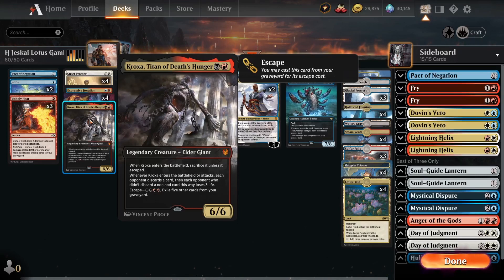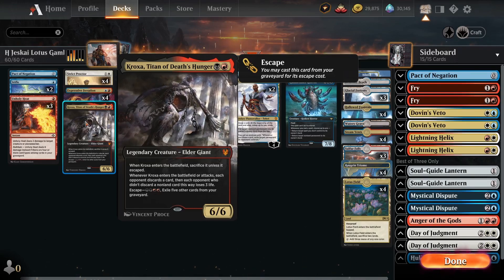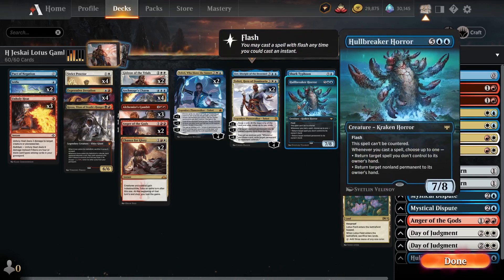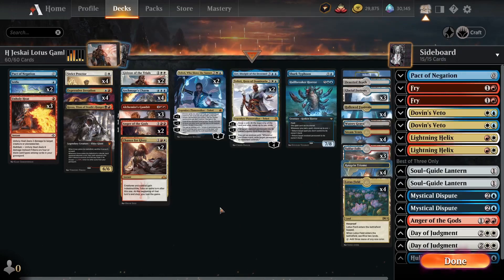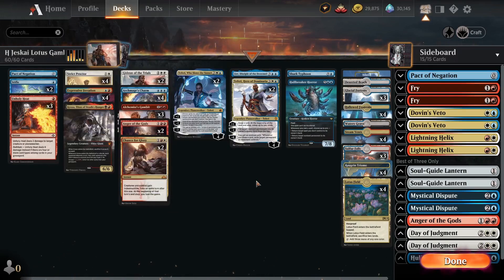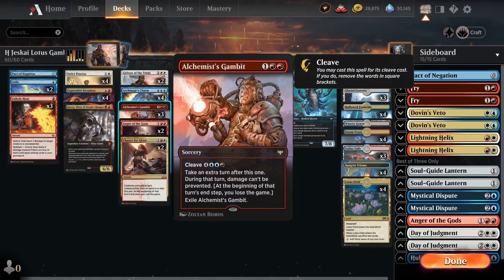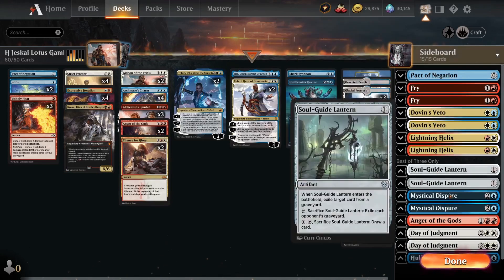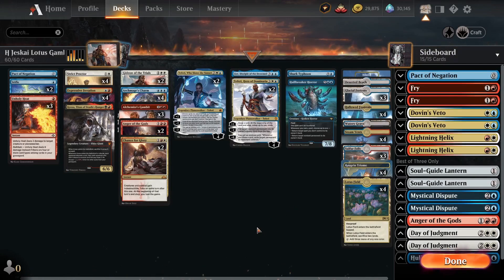We get the 6/6 creature onto the battlefield without paying the escape cost or sacrificing it — another way to cheat mana. We're playing everything unfair, that's why this deck is unique. We're also running one Heartbreaker Horror, one Shark Typhoon, all great cards, Ultimatum, Unholy Heat, and one Negate — just in case they try to kill Gideon in response, or Stifle in response to the 'you lose the game' trigger from Gambit or Chance for Glory.